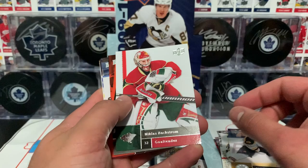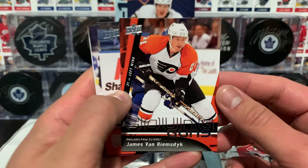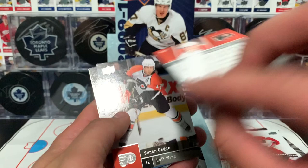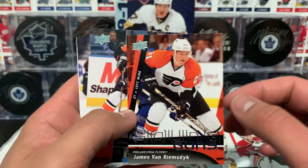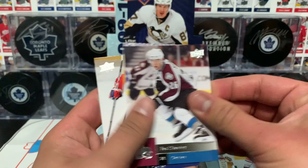Miller, Kessel, Backstrom — and Young Guns of James Van Riemsdyk! That is so sick. I don't think I have a JVR Young Guns. That's a sweet pull for me because he's a nice Maple Leafs card, and he's actually with the Flyers now but plays number 25.